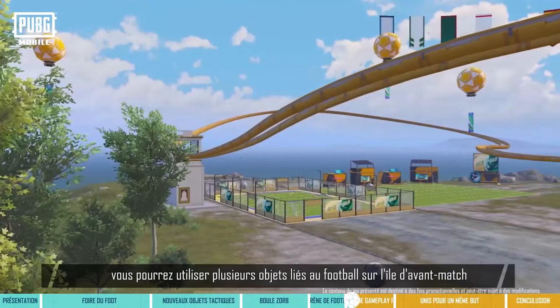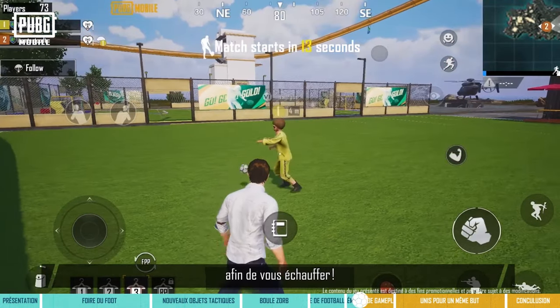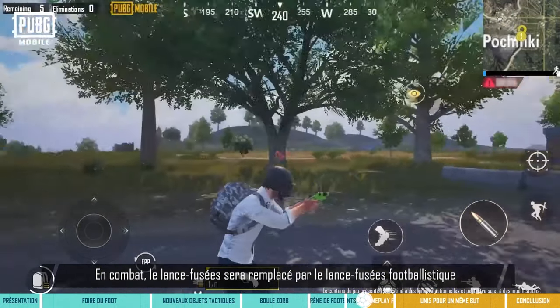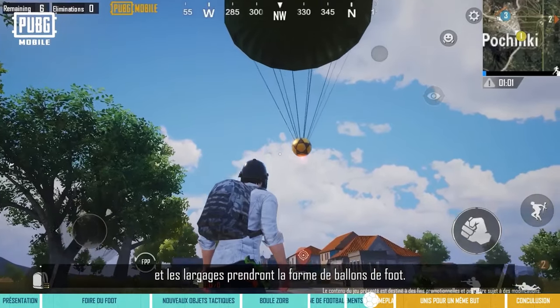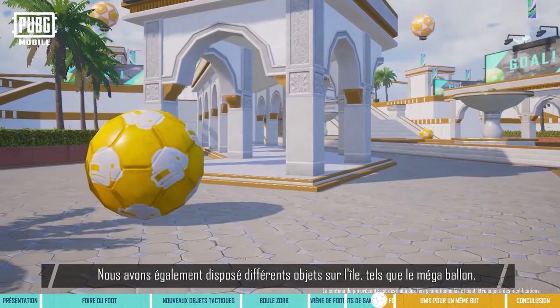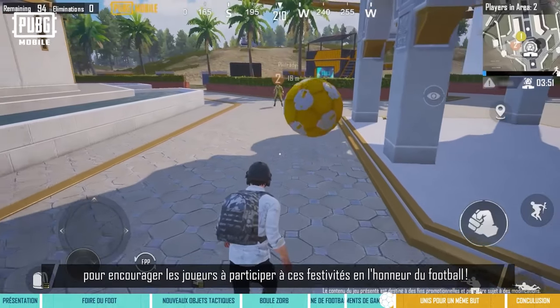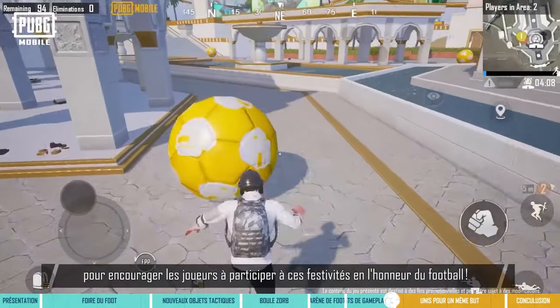During the event, players can try out various football-themed items on Spawn Island to warm up in advance. In battle, the flare gun will be replaced with the football flare gun, and air drops will also appear in the shape of a football. Items such as the Giga Football have been placed on the island to encourage players to further immerse themselves in the football festivities.